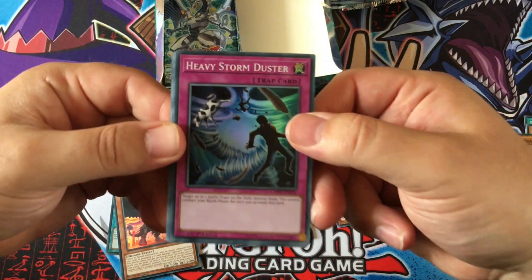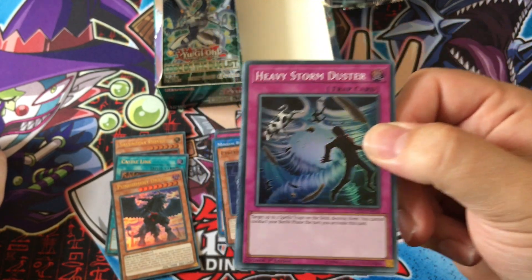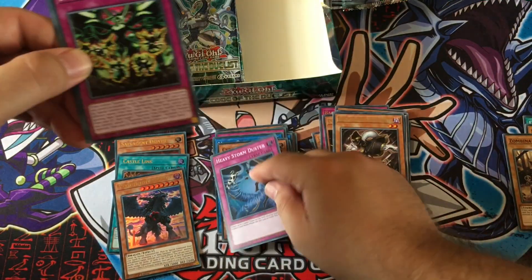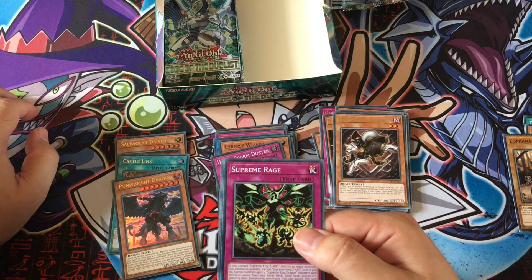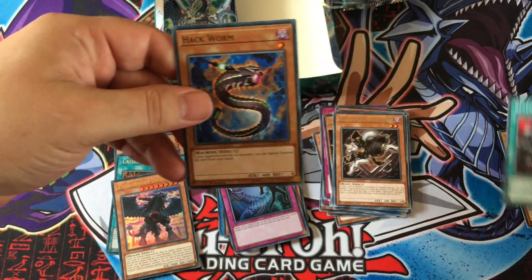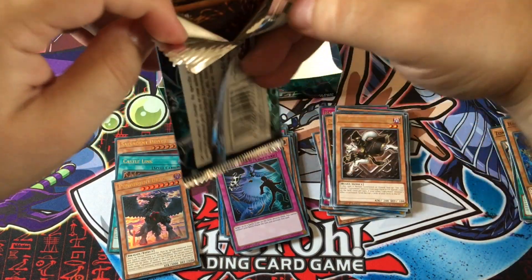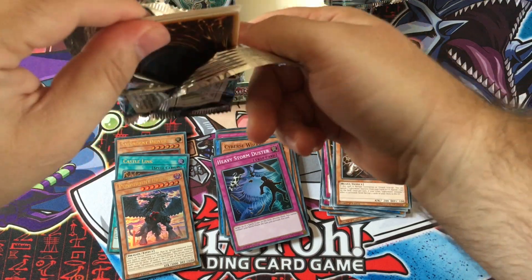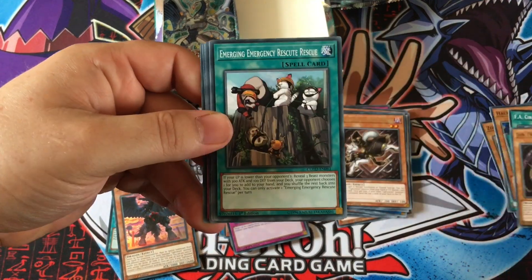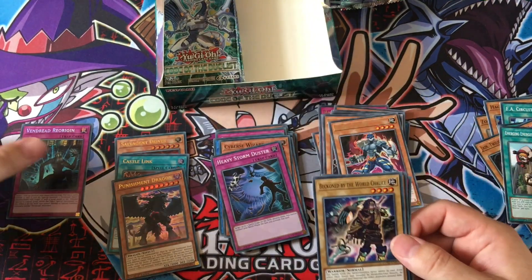Heavy Storm Duster — quite cool. Target two spells or traps on the field, destroy them. You cannot conduct your battle phase the turn you activate this card. So you'd want to activate it in your opponent's turn to clear their backfield. More FAs. We like the FAs. With Legacy Jane, Rescued — we have a secret rare! Bloody Vendread Reorigin.